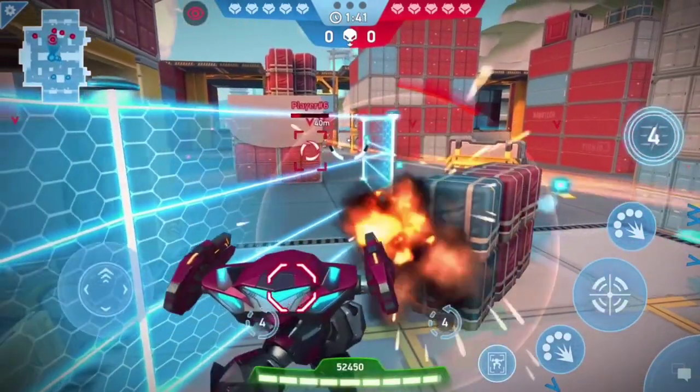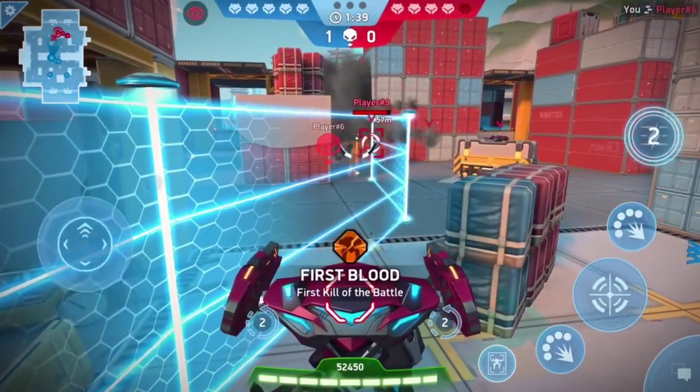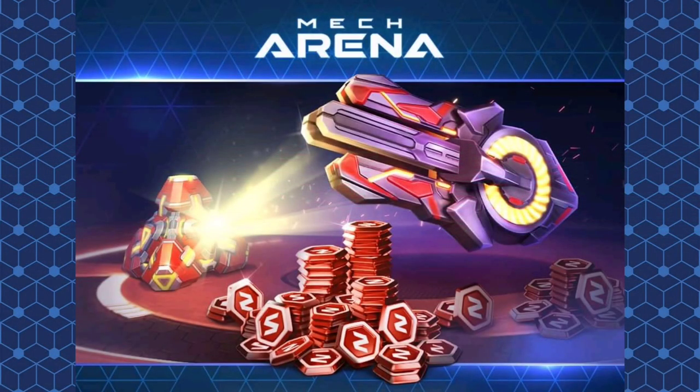The Disc Launcher 8 will start off by showing up in our first ever Crate Rush event, and later on it'll be available via the Progress Path, along with some of its bigger, meaner brothers. Just like the Disc Launcher 8, the heavier versions will make early appearances in special events, then eventually become available via the Progress Path.